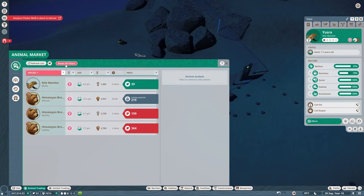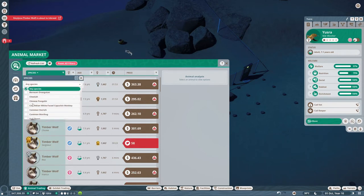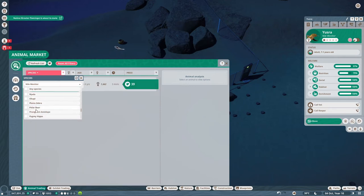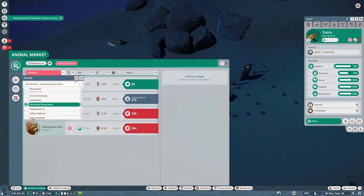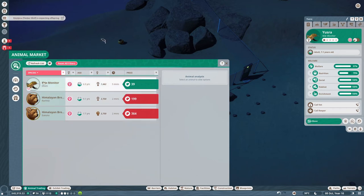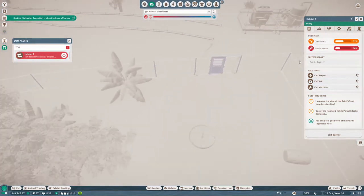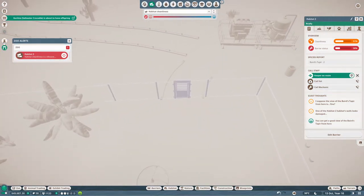Still female — damn it. I clicked the wrong button. I'll do that again. A null monitor and the Himalayan brown bear. I meant to go refresh. I could buy another female — would have liked some breeding capabilities, but let's call a keeper. Things are starting to look a bit better.